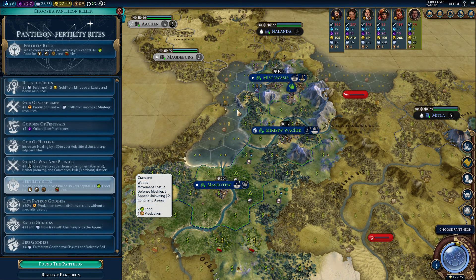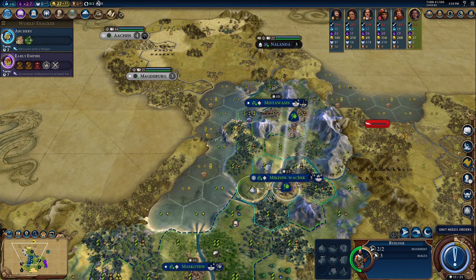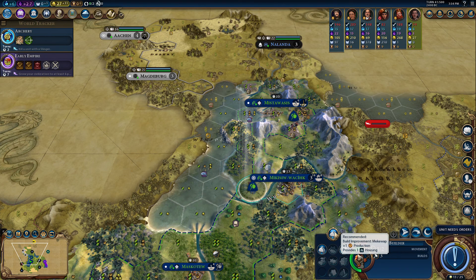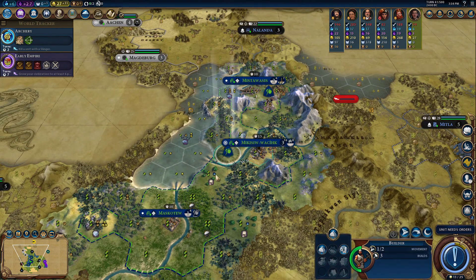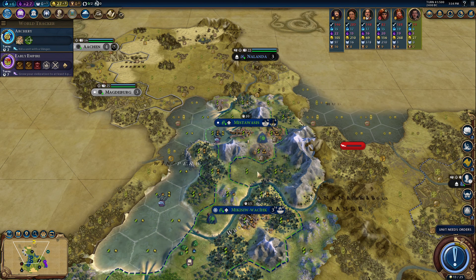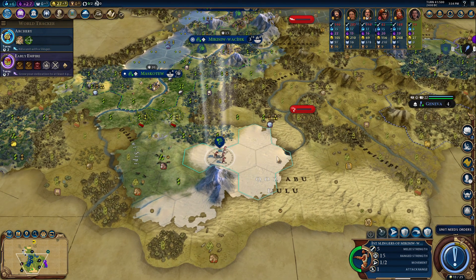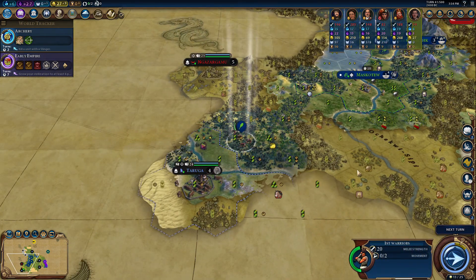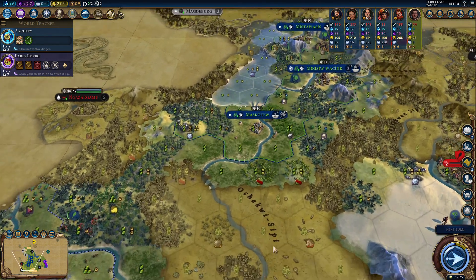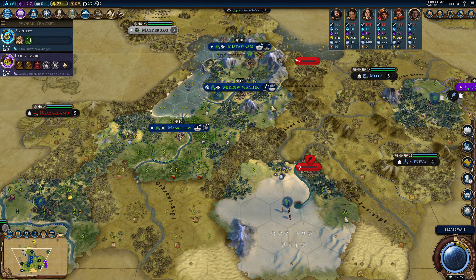I'm going to go with Fertility Rites because I also get a free Builder. Could go with Mekewap, but I don't think it's going to do much really. This city is already pretty strong. Hopefully we take no damage. Nice — keep exploring. I definitely need another city down here, and then the last city will be here before I probably start conquering some.